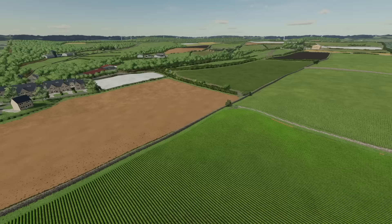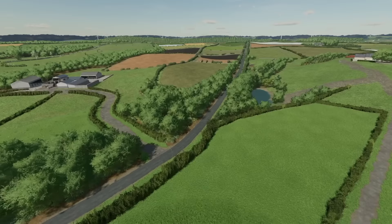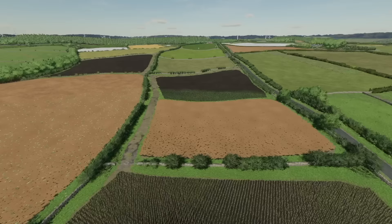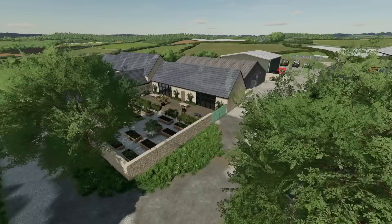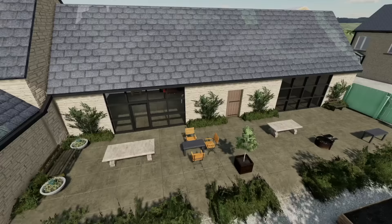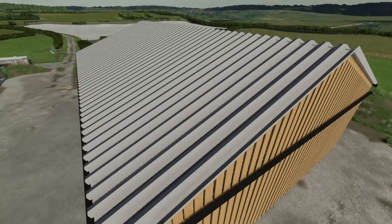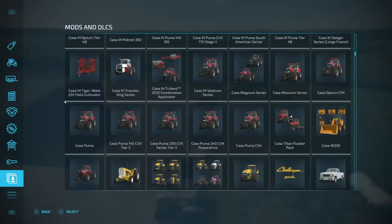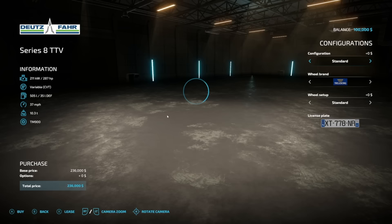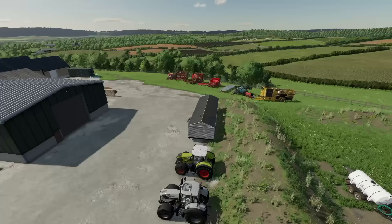Starting off today with new mods for all platforms, we have a new map — Chipping Norton from FS Landscaping. This is technically a fictional map based on the popular location in the English Cotswolds, which most of you probably know from Clarkson's Farm on Amazon. It's loosely based on that region for copyright reasons — it is not that farm, but it is based on that region. Here's his office right here, you can go in there, and here is the farm. There's also a cattle barn in here.